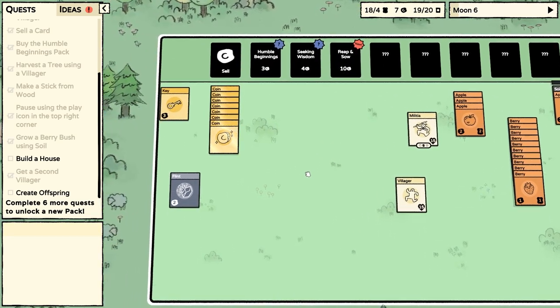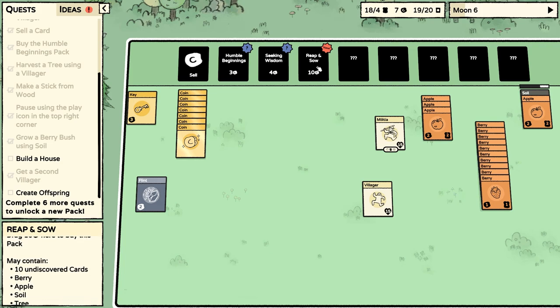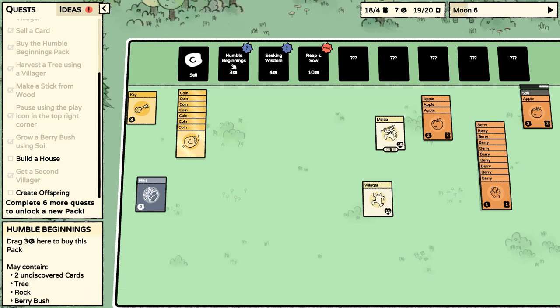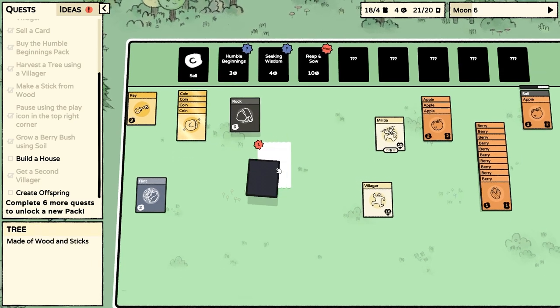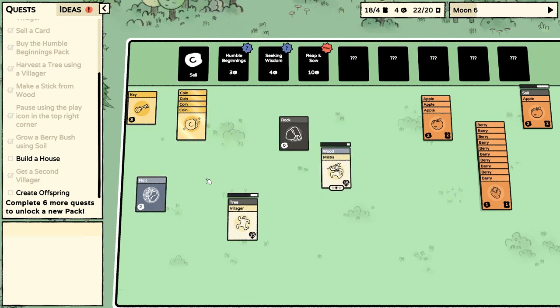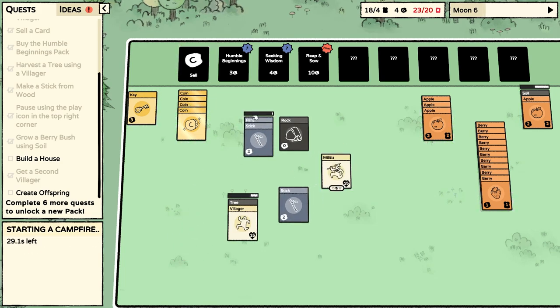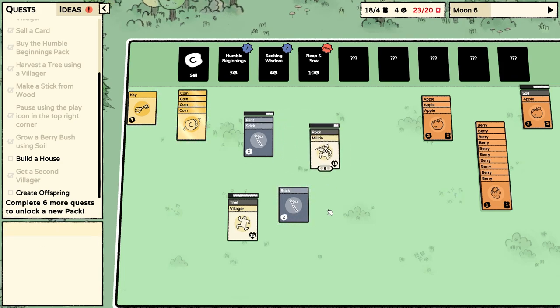Another apple's popped out. A new card set — Reap and Sow, with ten undiscovered cards. There's a chance that we can get more soil. We still need to discover cards in the other packs. What did I need to make? A campfire — I think a stick and a flint. A stick and a flint — okay, let's make a campfire. And I think two sticks and a stone would make a slingshot.